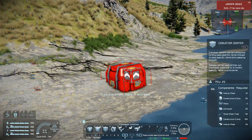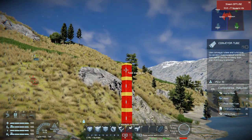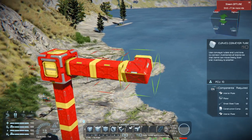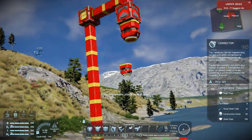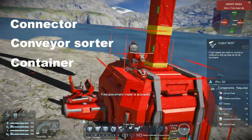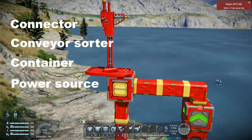Our drone is going to need a docking station, so before we start mining we are going to make one. This will allow us to automatically pick up ore from our drone. Our docking station needs to have a connector, conveyor sorter, container for ore, and a power source to recharge the drone and operate.